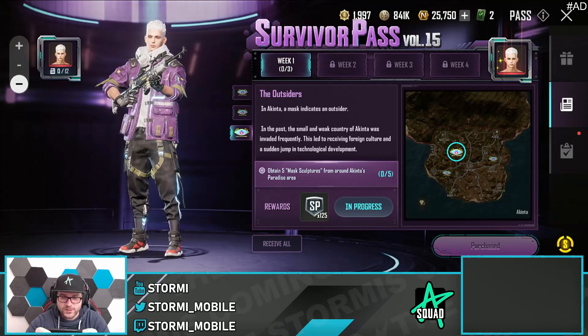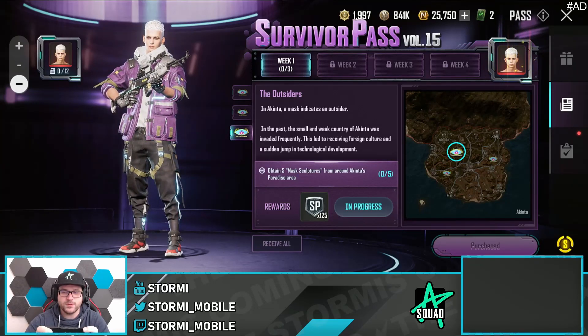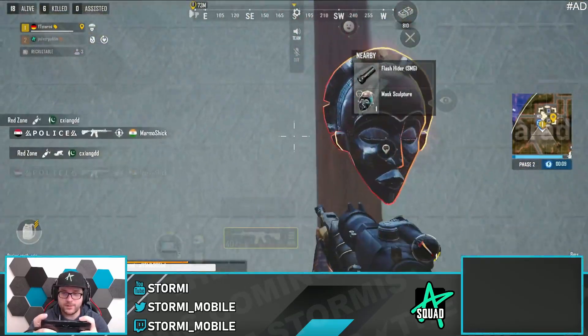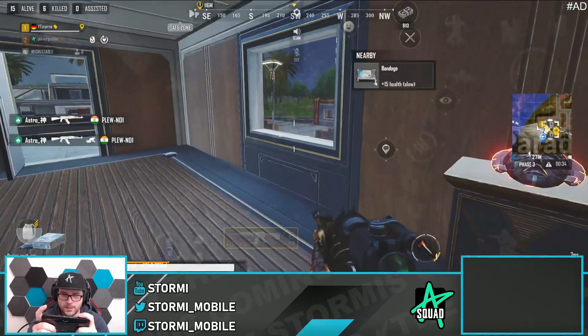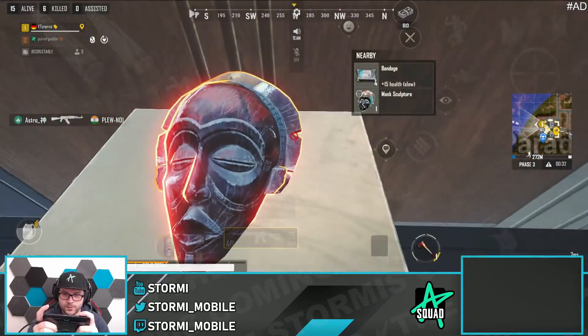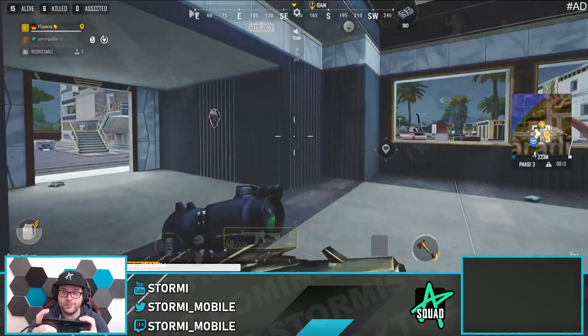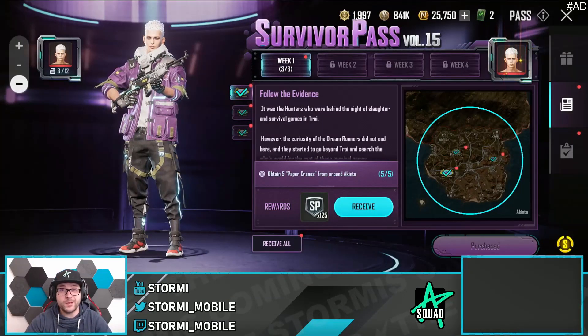The last mission of the week is called 'The Outsiders' — obtain five mask sculptures from around Akinta's Paradiso area. At Paradiso on the outer sides we find the first mask sculpture, then another one right there. On the second floor, the third one. Number four in the next building, and the fifth one — very nice! That completes all missions for week one.